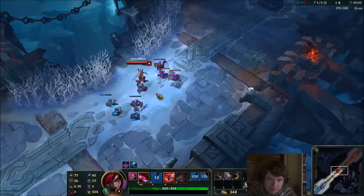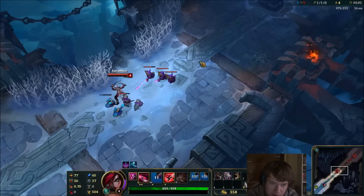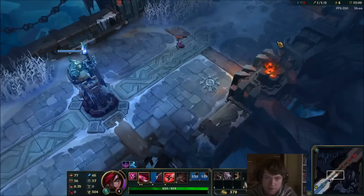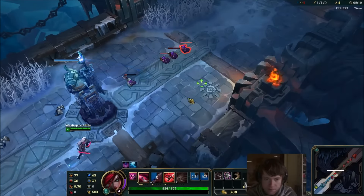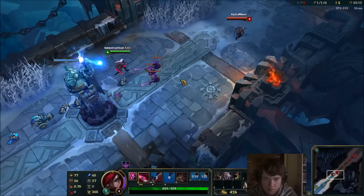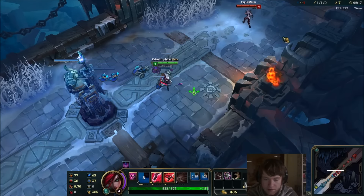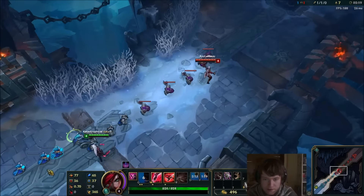Whenever you run out of base, you probably wanna use W right? It has a 15-second cooldown. So you just use it as a mini home-guard thing. I hope you're also last-hitting with your E a lot, because you can refresh it so frequently.